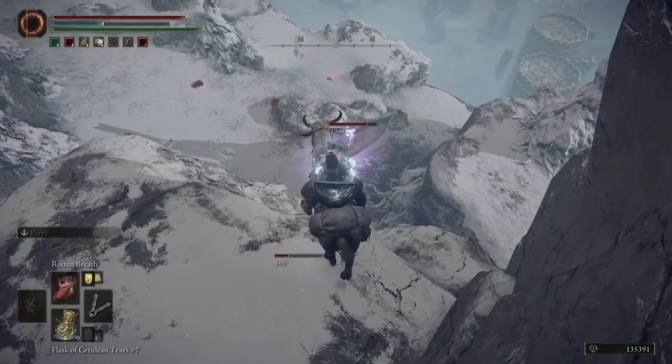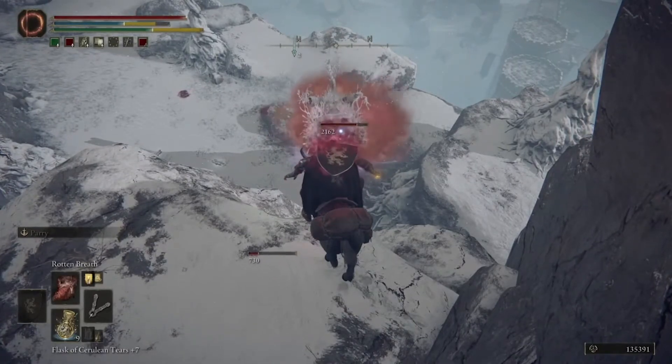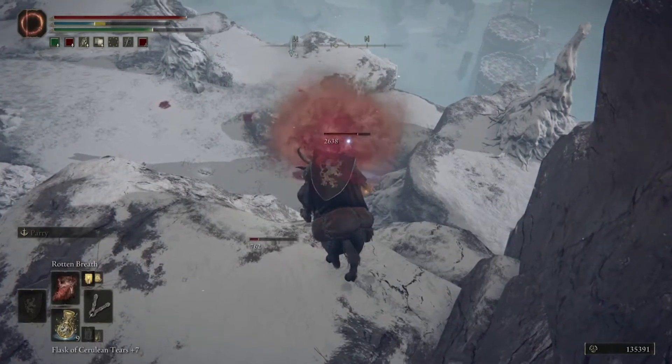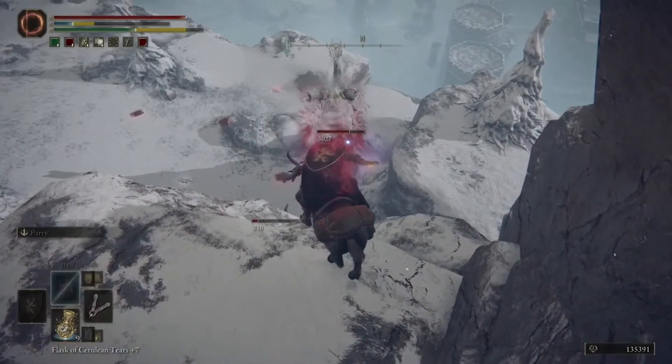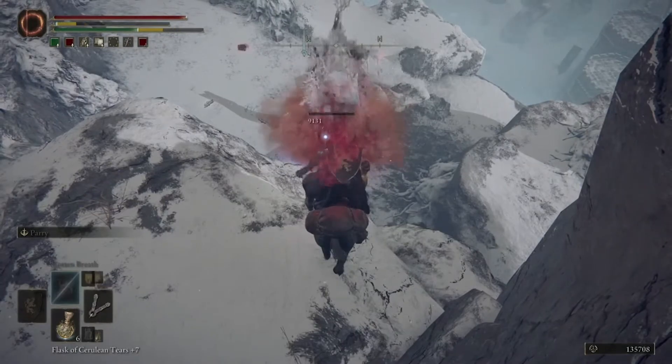I'm choosing to do Rotten Breath because it seems to knock him out pretty darn fast, but if you have a different spell you'd rather use, I'm sure it'll work just as well, as long as you're standing in this spot doing your best distance spell or incantation moves against him, and you'll have him defeated in no time.